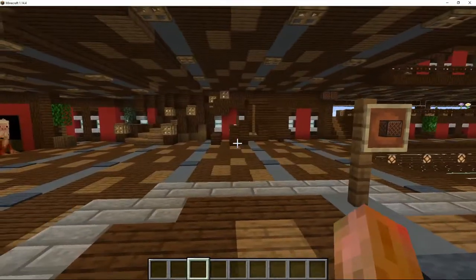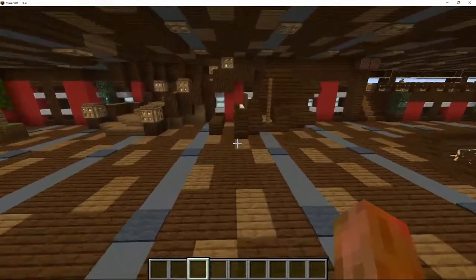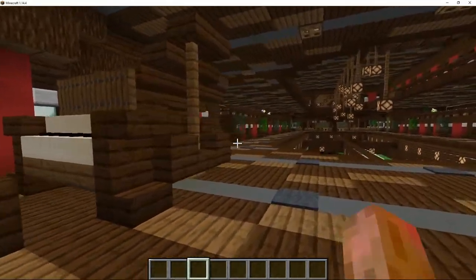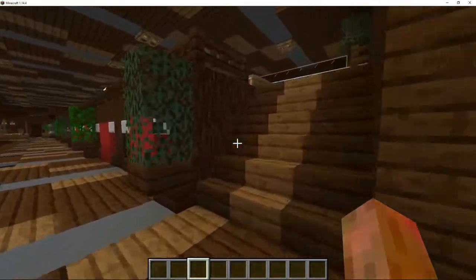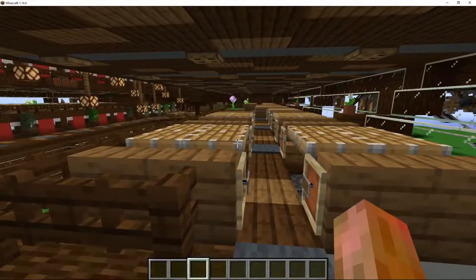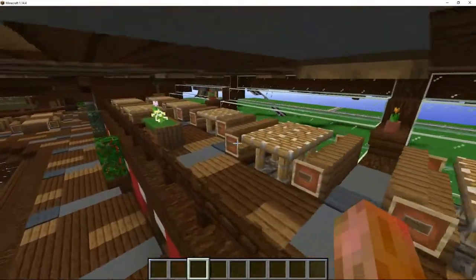Over here people can give speeches, can give concerts, whatever. On the other side is a nice piano. To each side of this dancing hall are the dining areas. This is where the passengers sit down and have their meals. The tables are associated to a cabin.